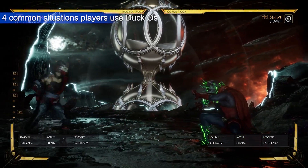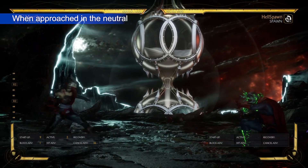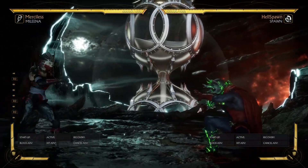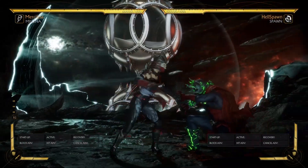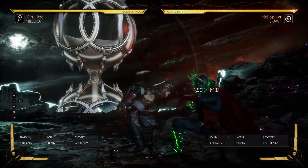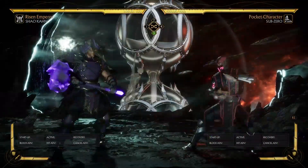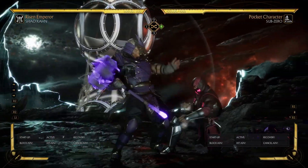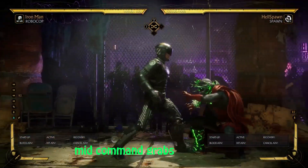So now we're in the final section of this video. We're going to talk about the four common situations whereby Duck OS is used. The first one is during neutral approaches — this is whereby you and the opponent are playing the neutral and you try to go in to pressure them, and then they do a Duck OS to cover your grab, your slow mid, your shimmy attempts, or your high strings. From the six previous counters we've learned, this is when you're going to mix your options up — try the overheads, try the mid command grabs, and all those good options.